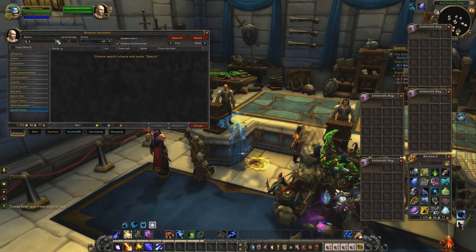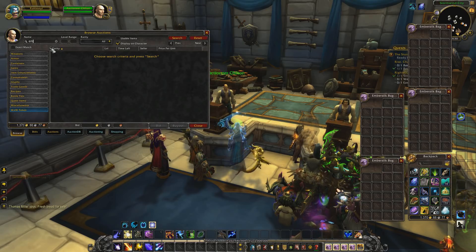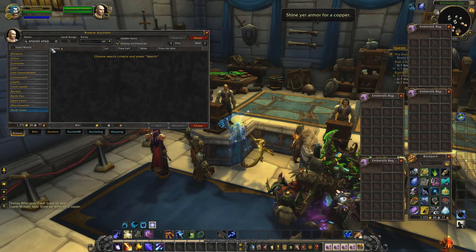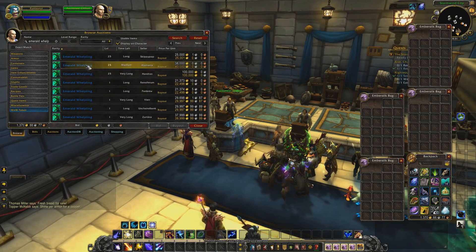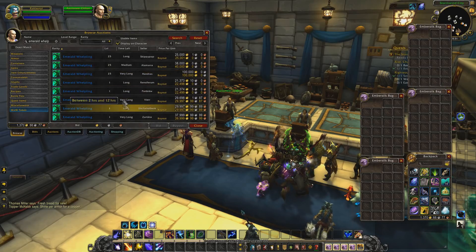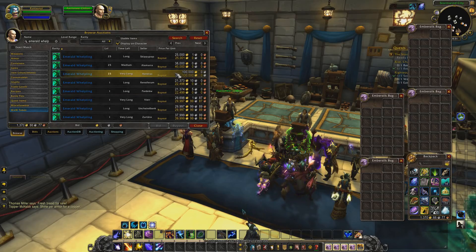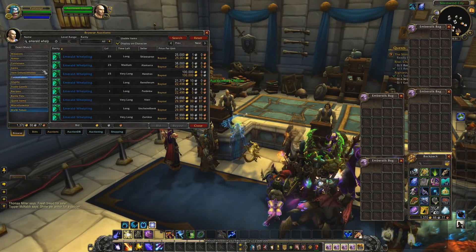So we're going to go ahead and look up the pet first, because that's probably the thing you guys want to know about the most. We're going to look up the Emerald Whelpling. As you can see, it's going for a lot of different prices on my server. Of course, those are the ones leveled all the way to max right now. The ones that are not, as you can see, these are the prices — not under 20k yet. My server does sell them for a bit under what they should be; I've seen most servers around 45k as the average.